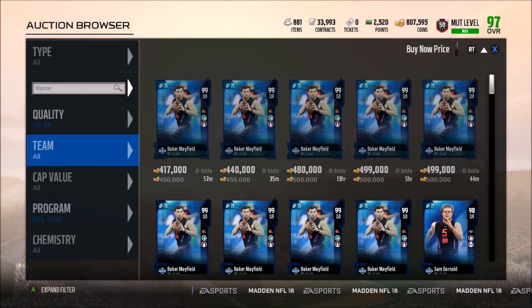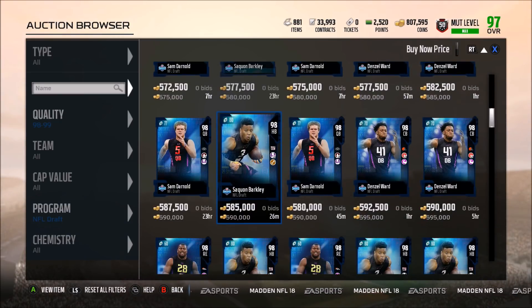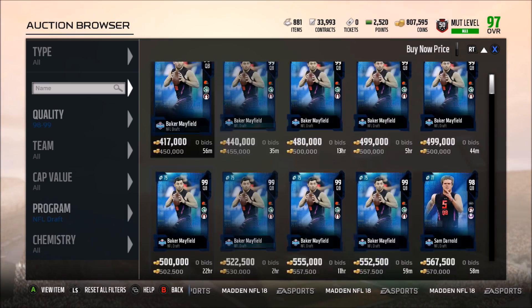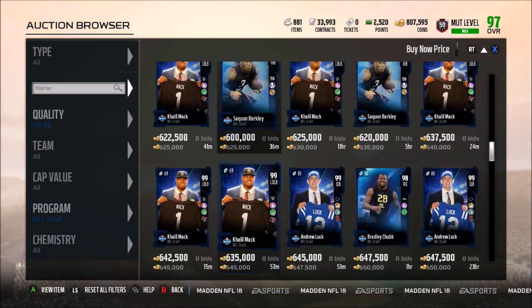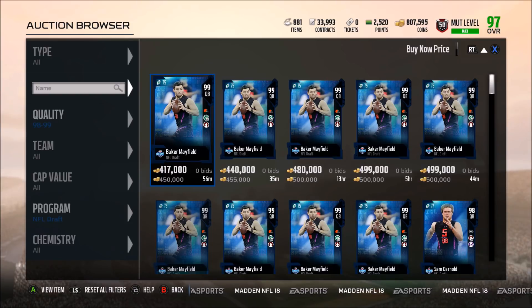I hope this video helped you pinpoint exactly who you want in terms of the 96 and 97 overalls and the 95 overalls. Of course the 98 to 99s are all really good but very expensive — Baker is surprisingly the cheapest at 450k. I'm not going over Khalil Mack and those guys because they are Draft Masters, which I already have a separate video on. If you enjoyed the video, hit the like button, subscribe, and comment letting me know who your team drafted and which draft players you've been picking up. See you guys next time!